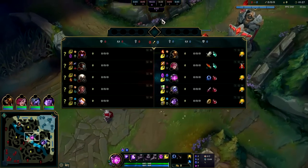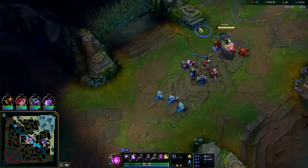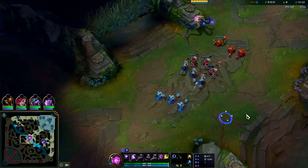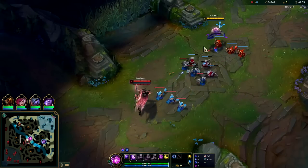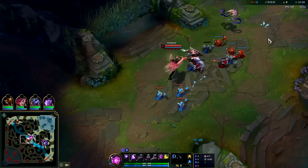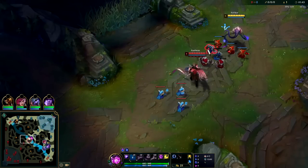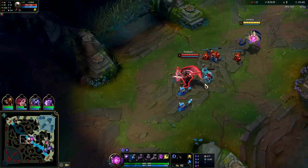They have Fiddlesticks, so we shouldn't be getting ganked too much pre-six. Once he's level four maybe. Every time you kill something with your Q it refunds essentially half of the mana, so you can get back more mana than your Q even cost if you kill three things with it.